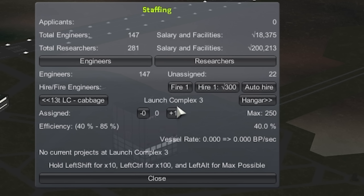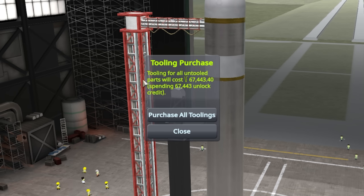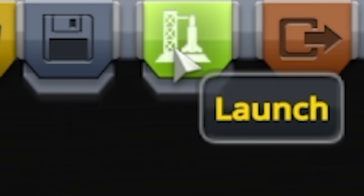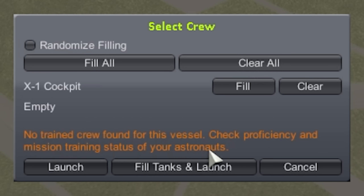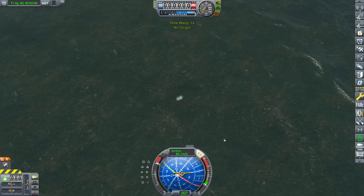A launch complex is a set of buildings that can construct, fuel and launch our rocket, and it takes three months to build. Then we need to staff our launch complex by hiring engineers. Then we can build our rocket — but not so fast fucko, we don't have the tools to make this rocket. Our engineers can still build it but it's going to take three times as long and cost three times as much. So we buy the tools to make the parts for the rocket, build the rocket — that takes another three months — then roll it onto the pad — that takes two weeks — and finally we can't launch because we haven't trained our astronaut on the equipment. So we train him up, strap him in, launch, and it fell into the ocean again.